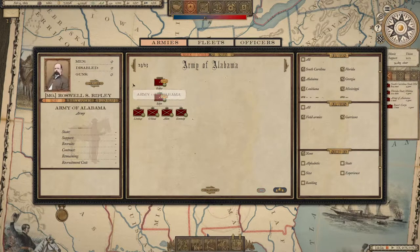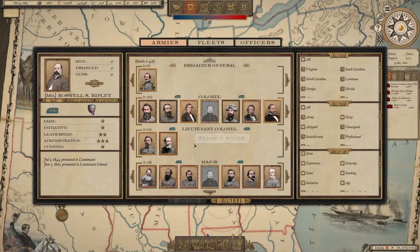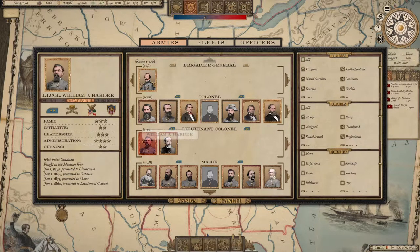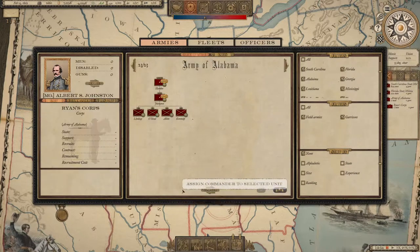Let's pick William J. Hardee — he has good administration, which influences the training time of your troops. Good administration means less time to train your troops. Leadership means your troops get higher morale. Fame is not that important because with winning battles your general will improve his fame and gain extra bonuses. Pick Hardee, and as corps commander take Albert Sidney Johnston. You can change division and brigade commanders as well.